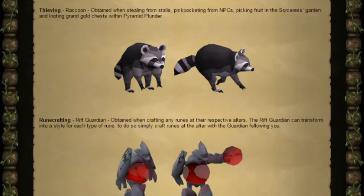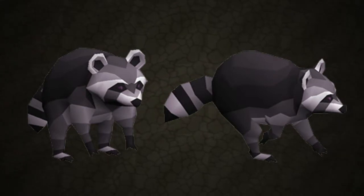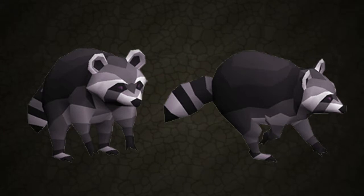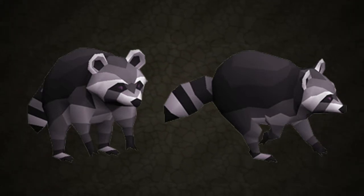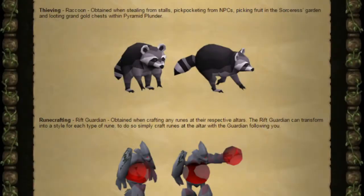Moving on to the thieving pet — this is a raccoon. Raccoons are fairly famous for going around taking people's things. You get this from stealing from stalls, pickpocketing NPCs, picking fruit from the Sorcerer's Garden, and looting grand gold chests within Pyramid Plunder — basically the majority of thieving activities.